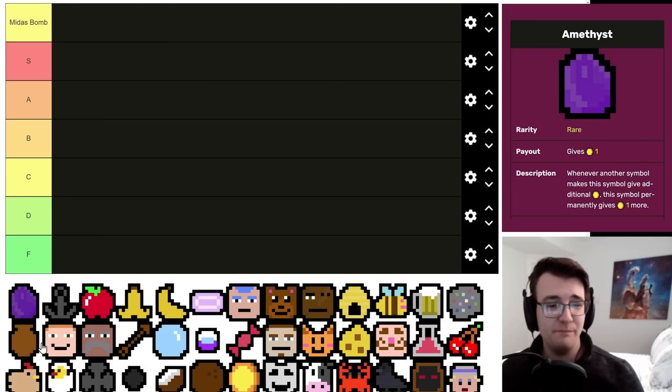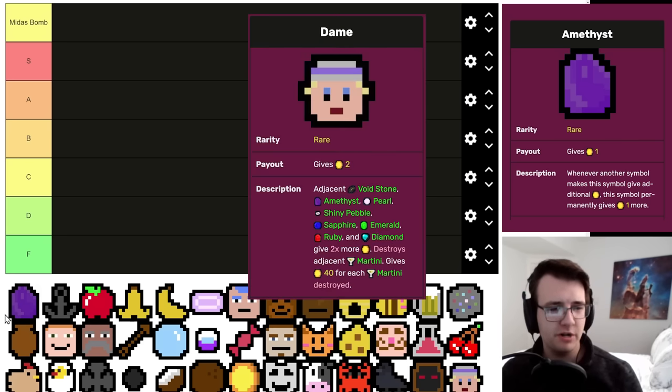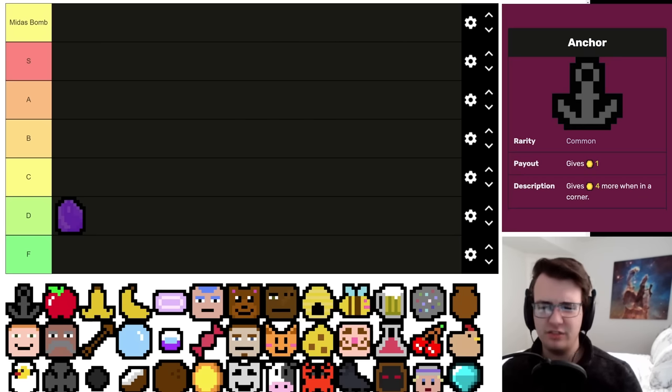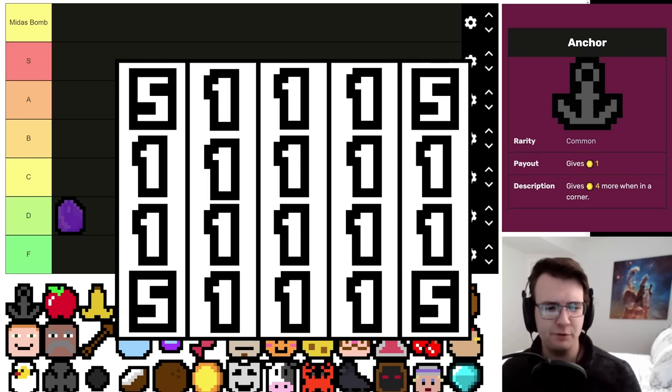Starting with the Amethyst — it can't be buffed by many things: the Dame, the Light Bulb, arrows, and Buffing Capsule, but I wouldn't count on those last few. When you pick a rare, you generally want something that can improve your setup by itself, and the Amethyst is the opposite — it needs other things to improve it. The only time you really want it is if you already have a Dame. I'd never take it in anticipation of getting something else, so I'm putting it in D tier.